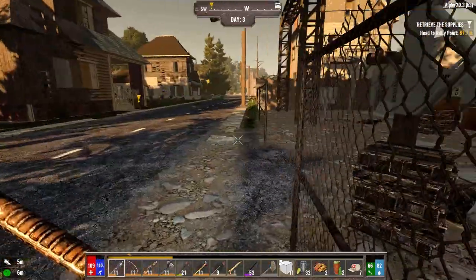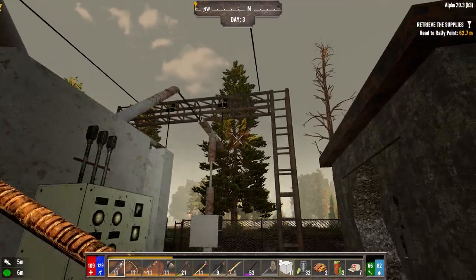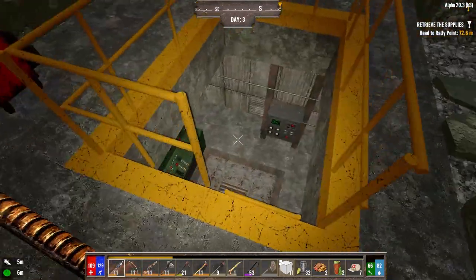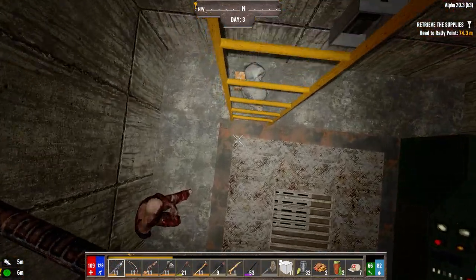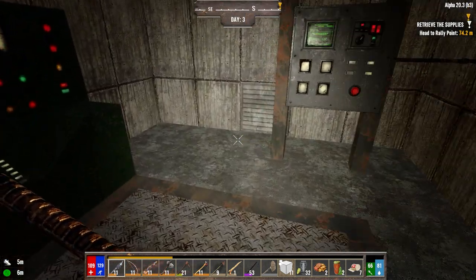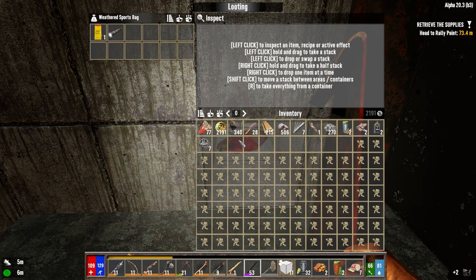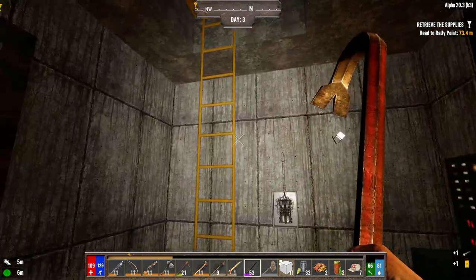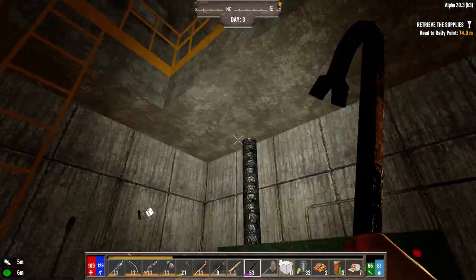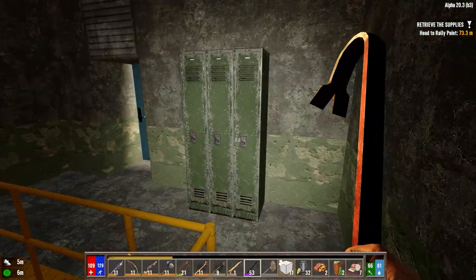We could probably turn this into our house too if we wanted to. We could redo everything here - have it downstairs as our control room. Eventually we could take apart all this stuff and have this as our underground bunker, whatever you want to call it. Then we could use this as our main base up here.